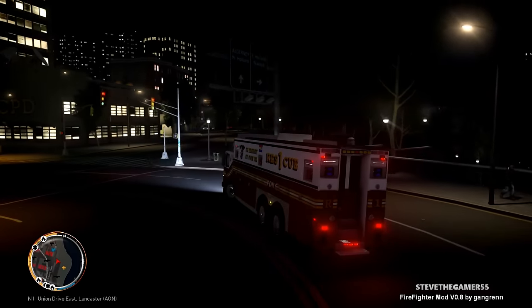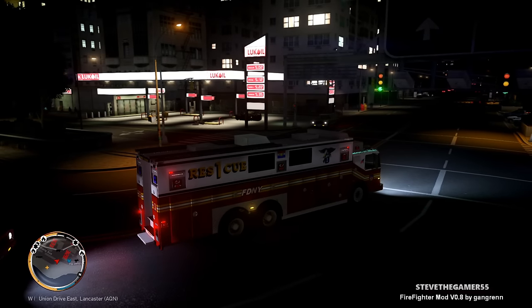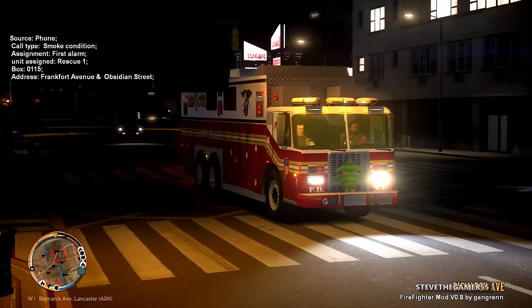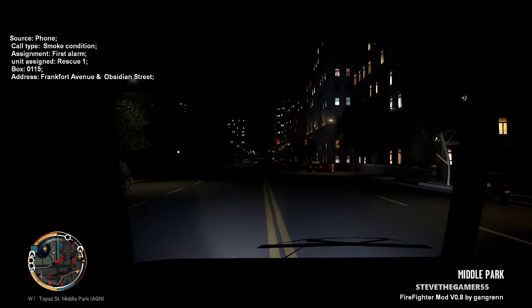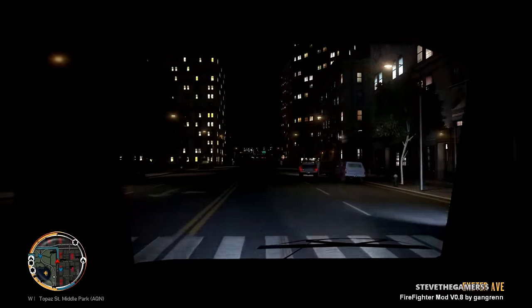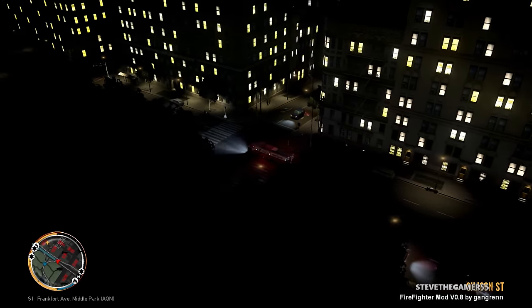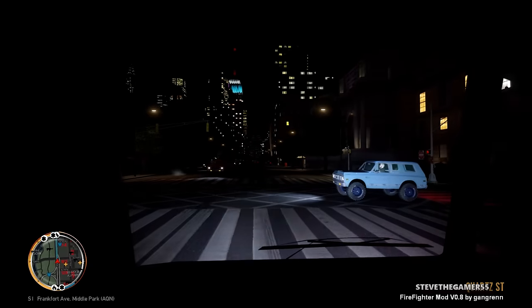We try our best to make it look realistic, but it's fun and you guys enjoy it too, so I'm gonna keep playing. All right, we got a smoke condition first alarm — zero one one five, Accident Street. I'm not sure exactly what it is. Anyway, we are heading to that location right now. I'm following it on my map, which is on the bottom left.